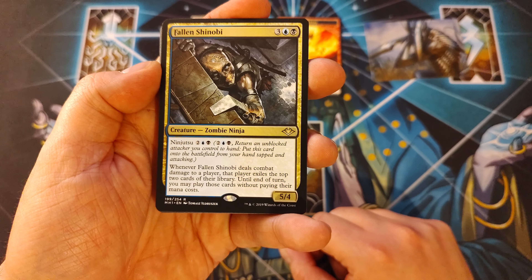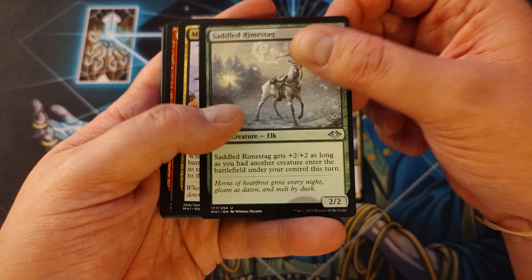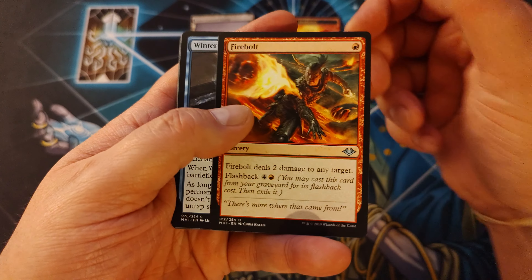Let's go ahead and start off with an elemental token. An art card — cool. It's a sliver too. What is that? Metallic Sliver? First Sliver's Chosen. Sweet. Love me some slivers.